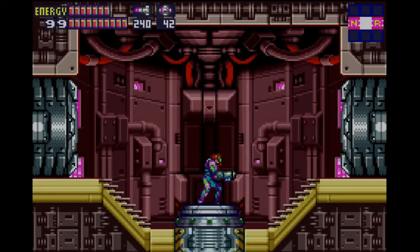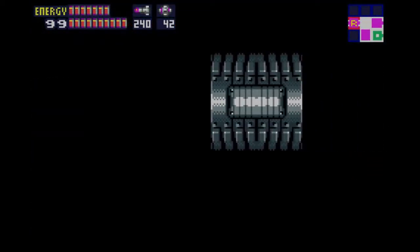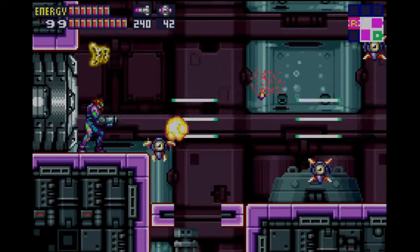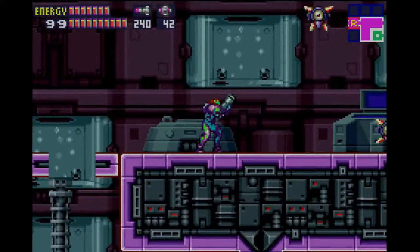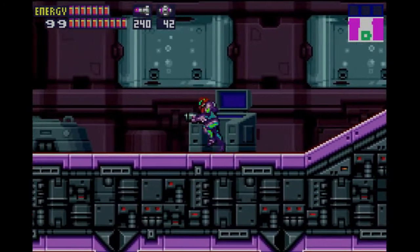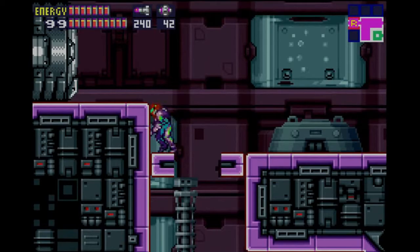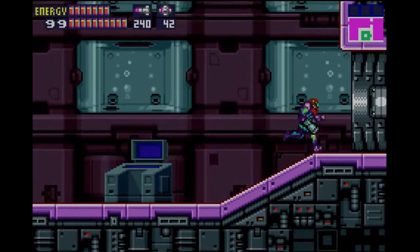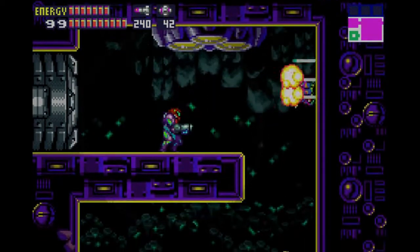Welcome back to Metroid Fusion everyone. Good to see you safe. We're on the night shift once again. We're heading down to break the rogue security robot BOX. We've been exploring the station doing our own thing, and apparently Adam's not very happy with us. As we navigate the quiet nocturnal sector, we have a fair bit to think about just what is going on behind the scenes.